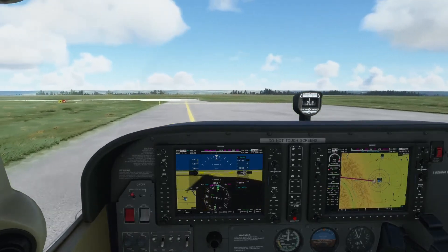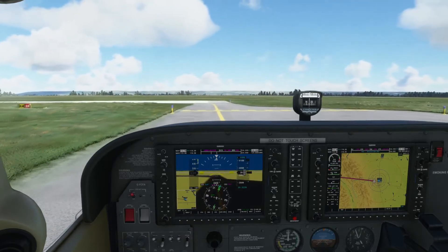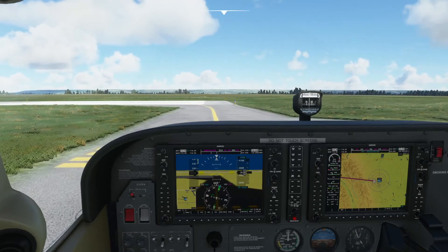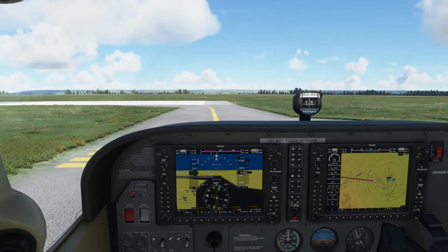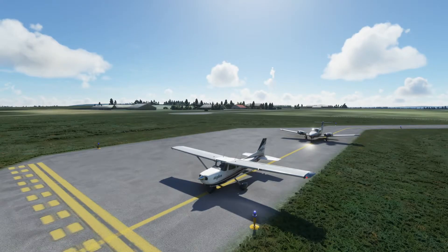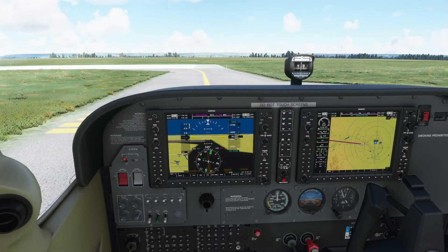Whenever our political masters will allow us to travel freely again, I'll be jumping on my new bike and heading out there for some mountain riding. Controls check — up, down, left, right, everything's looking good. You can see the control checks from behind. Strobe lights are on, landing lights on, flaps one, strobes — you might as well move out with me.